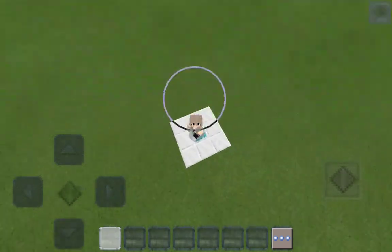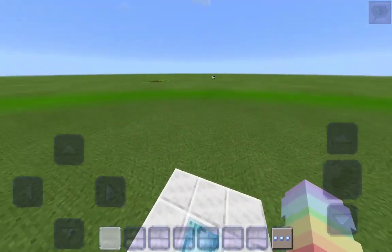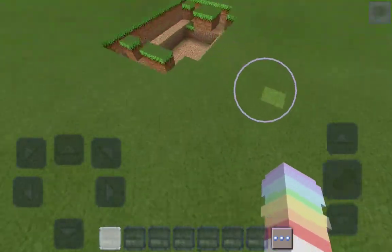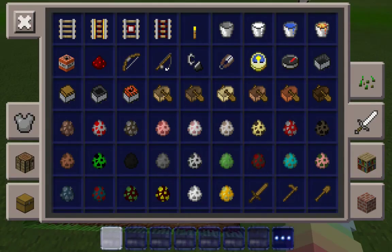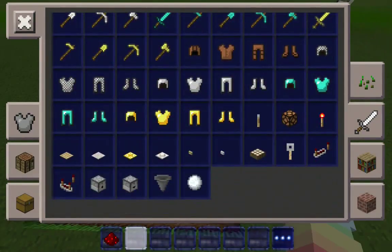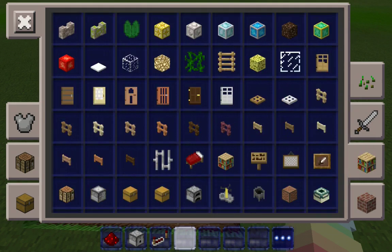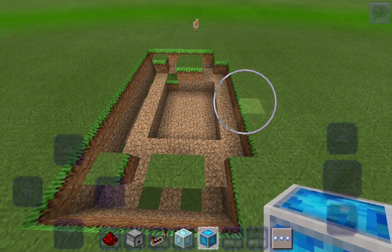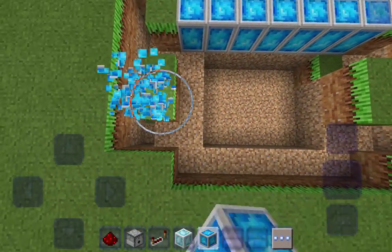So this is our first hack. It looks like a creeper exploded but for our first hack we'll need some redstone, some dispensers, some redstone repeaters, some diamond blocks, and some lapis. Okay, let's do this.